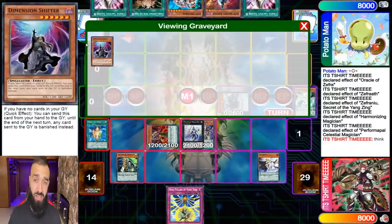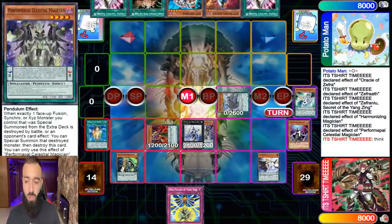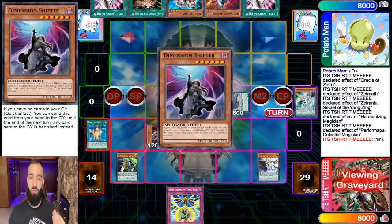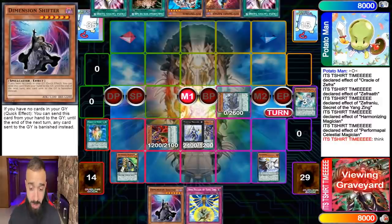Dimension Shifter is a dark spellcaster. So after you use Dimension Shifter on turn one, you use Time Star to search Dimension Shifter from your graveyard. And now your graveyard has nothing in it. Your opponent is under D-Shifter and is literally going to pass their turn.